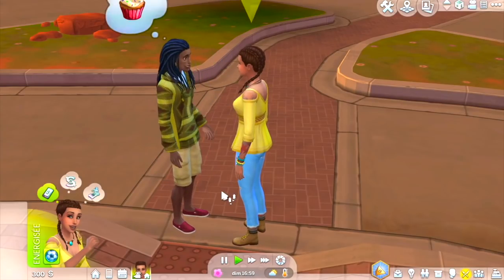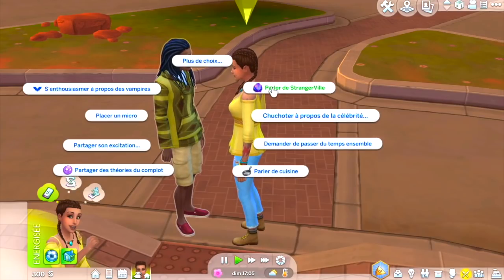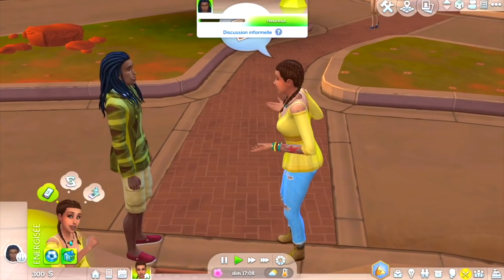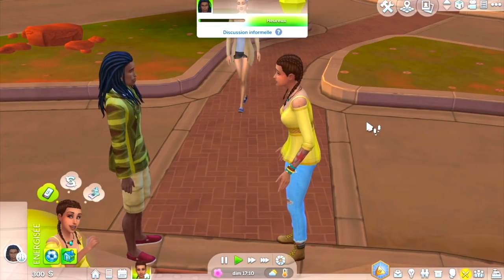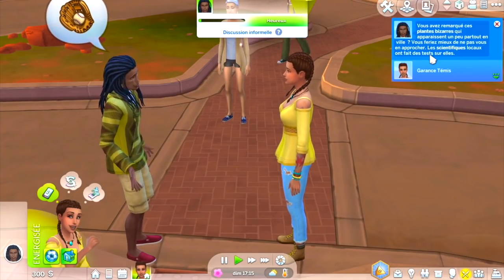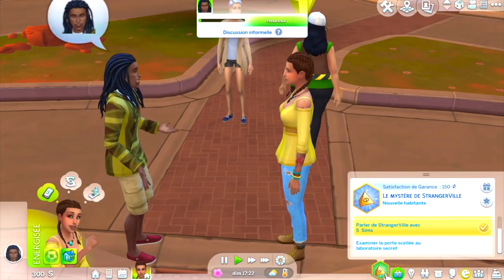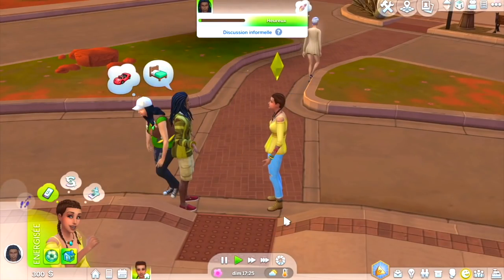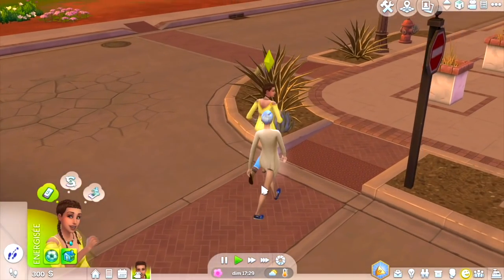On le frappe — ça a marché ! Il doit savoir quelque chose. On va parler de StrangerVille. Il nous dit : vous avez remarqué ces plantes bizarres qui apparaissent un peu partout en ville — il vaudrait mieux ne pas s'en approcher. Les scientifiques locaux ont fait des tests. Du coup, on va rentrer chez nous, s'entraîner un peu, et peut-être aller au labo ensuite.